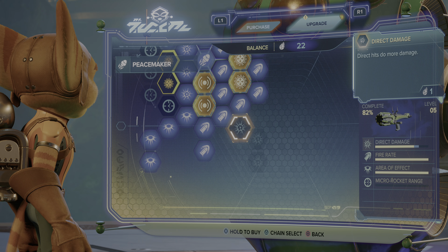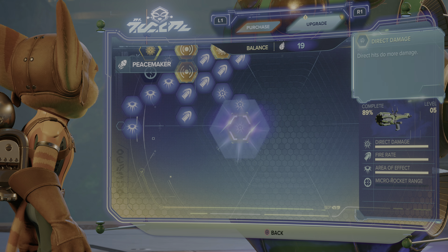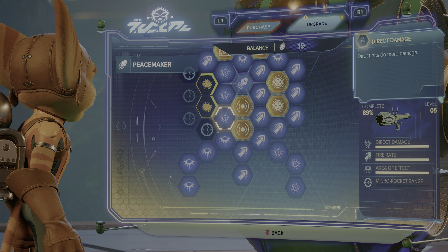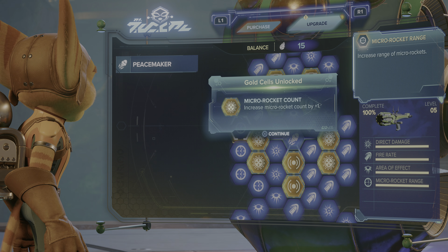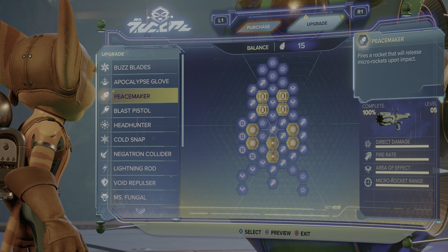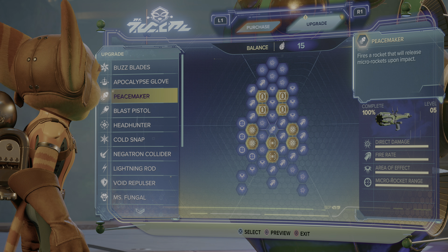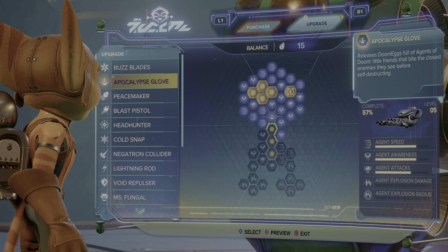Then we have direct hits — more damage, always good. And the second vendor upgrade: increase micro rocket count by plus one — the last vendor upgrade. Same one as the previous. It is raining rockets today! So we have a fully upgraded... what the hell is it? Peacemaker. We have a rocket glove.